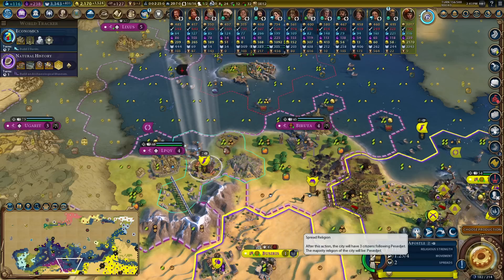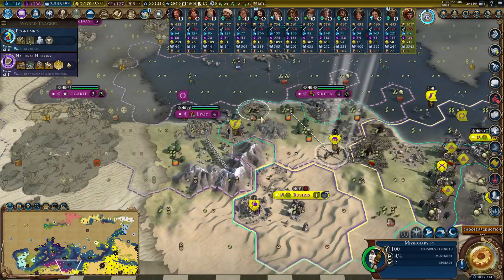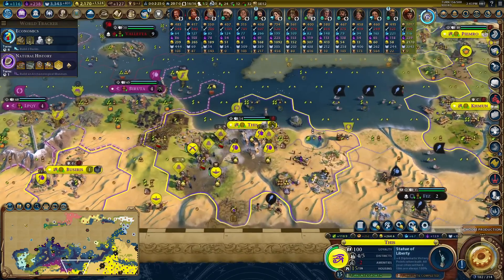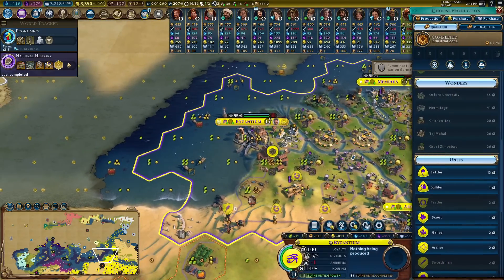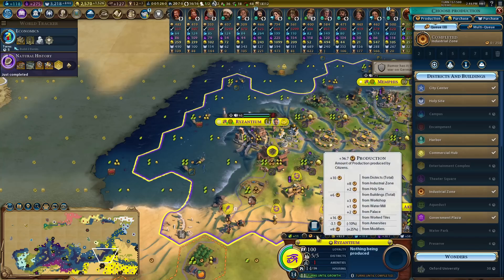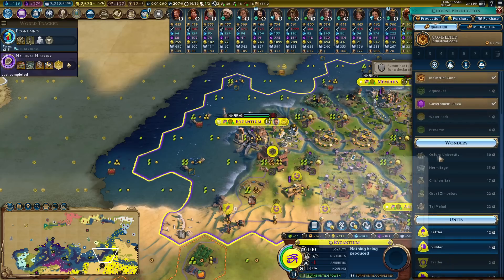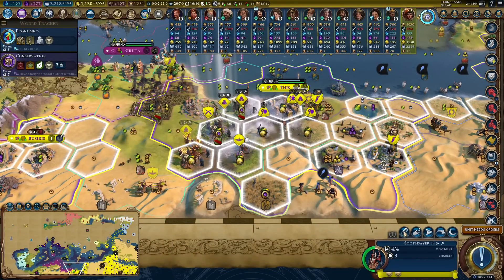Getting a huge amount of extra science as well - 80 extra, that's almost an extra turn's worth of science. I should have spread my religion earlier. My capital finally has an industrial zone - I planned it out from almost turn one, never got around to building it, but it's there now. Don't forget my capital gets 25% extra production, so it really should have been doing that a lot earlier.